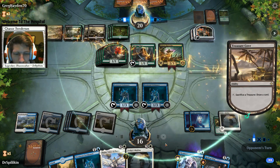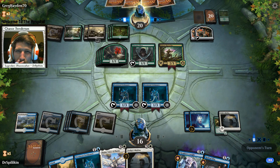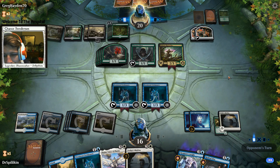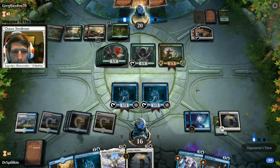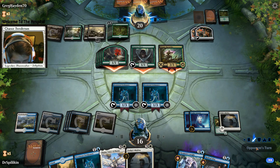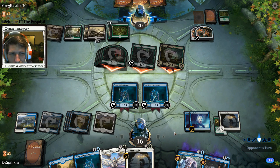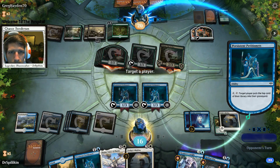How much mana do we have - six, seven. One Petitioner, two Petitioners, four - we're left with three. If he's left with one card... not even one now since he drew that extra card. If we draw a Petitioner we win, as long as he doesn't remove our current Petitioners. Taking the damage - as long as we keep our Petitioners alive and draw another, we win.